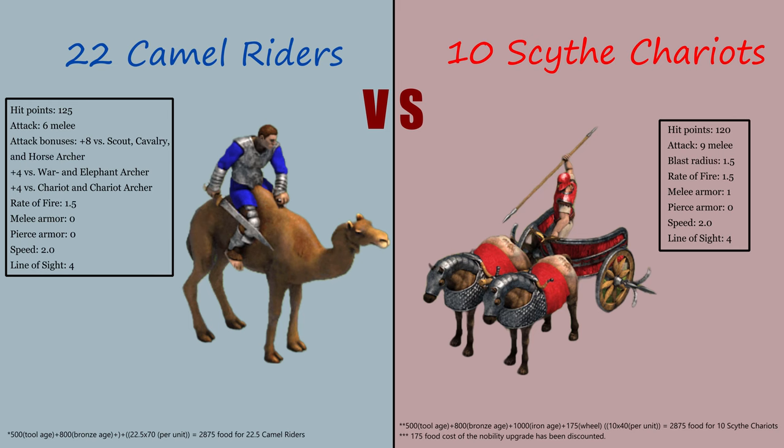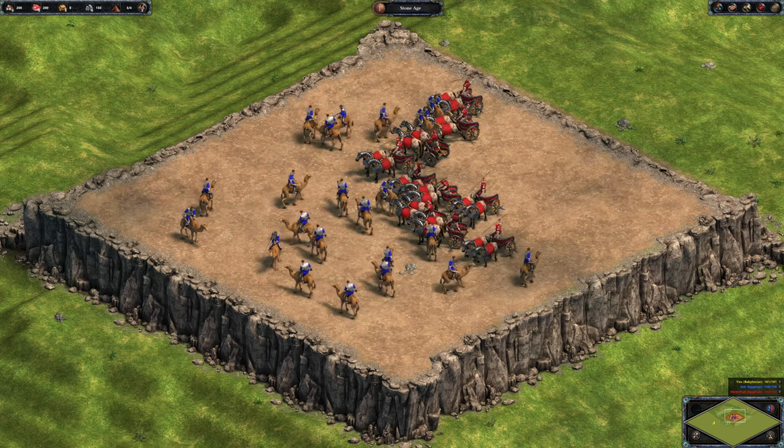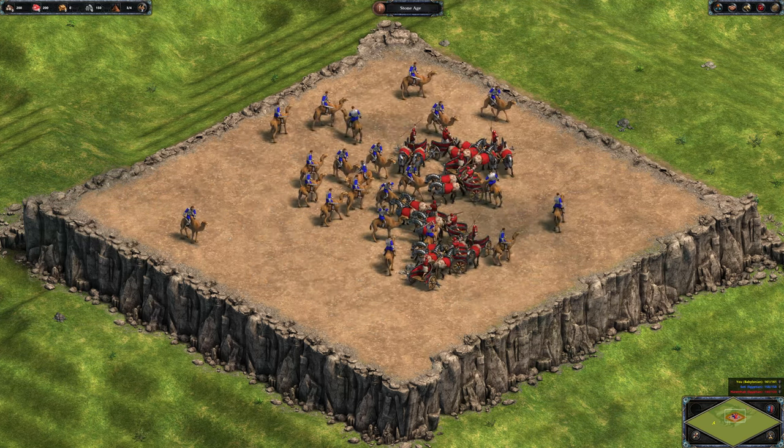Camel Riders will first face off against Egyptian Scythe Chariots, which have 33% more hit points than standard Scythe Chariots. Camel Riders look more deathly and cool — by that metric, they already won this fight.